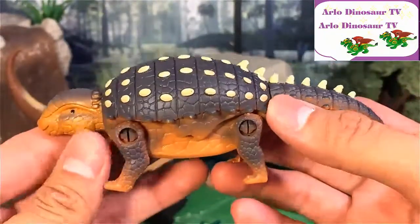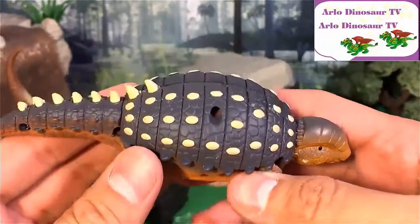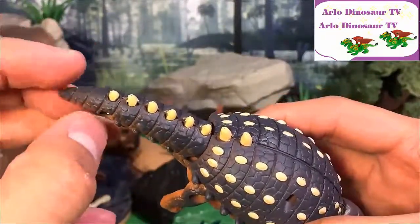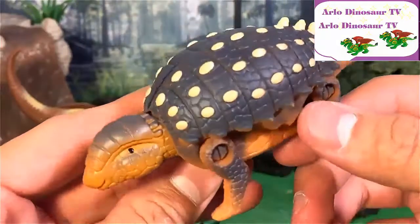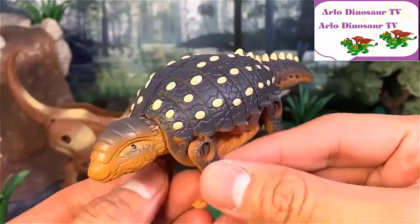I'm thinking this could be a Euoplocephalus. It does look a little bit like an Ankylosaurus, but it does not have a club at the end of its tail. So I want you guys to drop some comments and let me know which dinosaur you think this is — I think that would be super awesome.